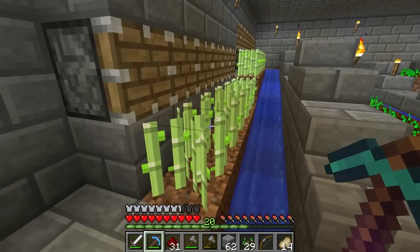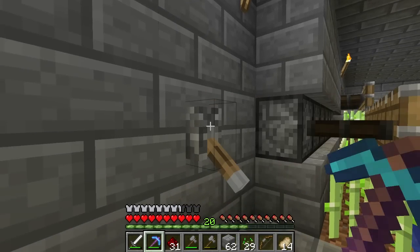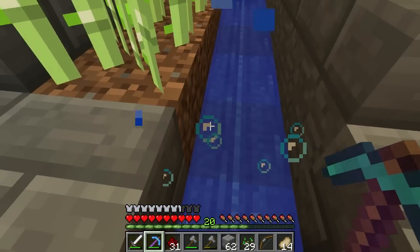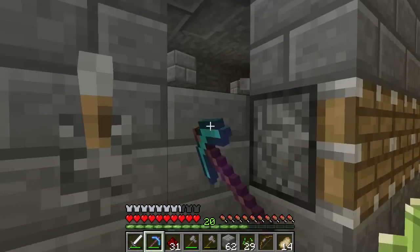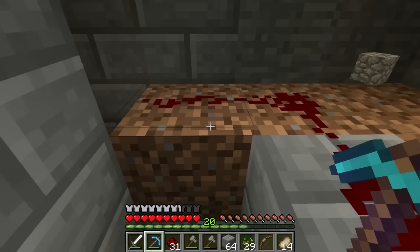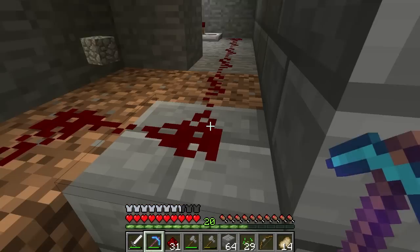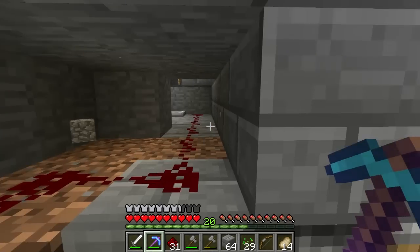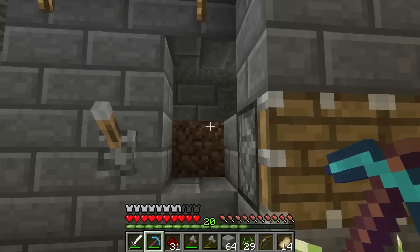What this one does is when the sugarcane grows to whatever height, I come by and the pistons will push it all off into the water, and I'll jump down here and collect it all. That's how that works — I just did the basicest redstone circuit ever. It's a direct link from the powered block on top of the pistons. If you power the block on top, it'll turn them on, and that just goes into a repeater to extend the signal to the rest of the pistons that are a bit higher up.